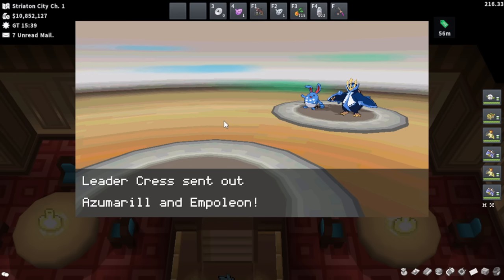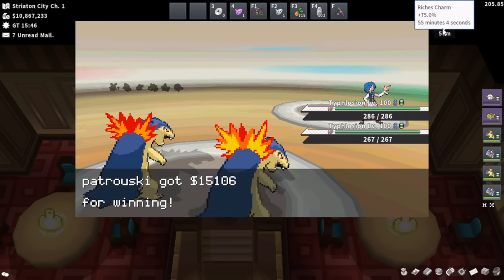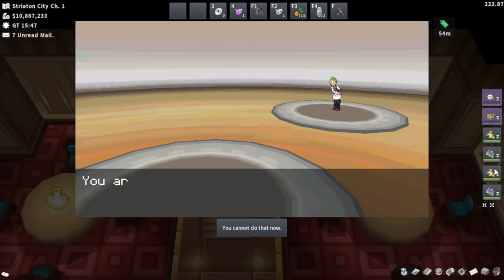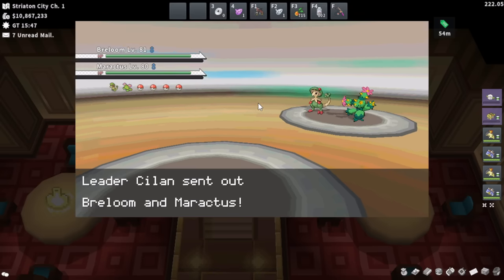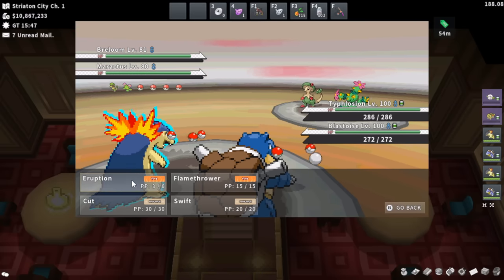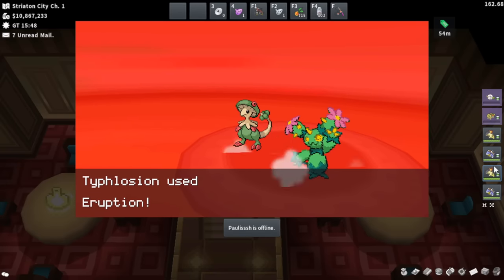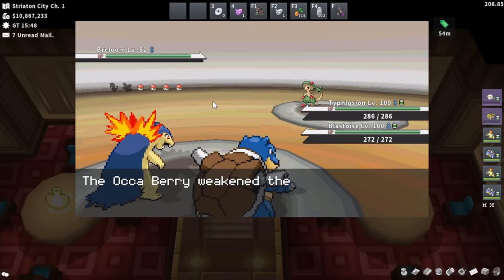From here on out I'm not going to show each and every battle since it's pretty much the same thing. The Water gym was defeated at around 55 minutes exactly. We move on to the Grass type gym leader. Here I made a mistake — sometimes you'll see a lot of lag when switching Pokémon around and you have to watch out for that. Thankfully I should still be able to Water Spout through these guys. You have to really think on your feet in gym runs and adjust.